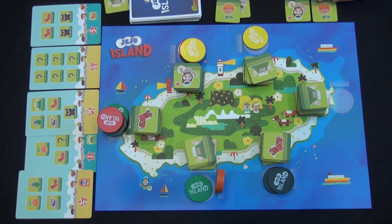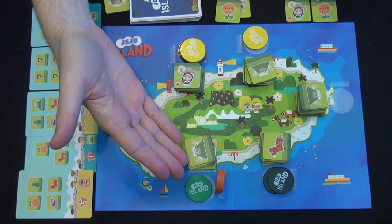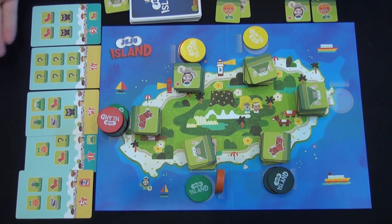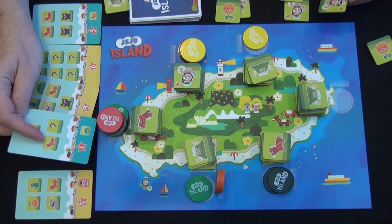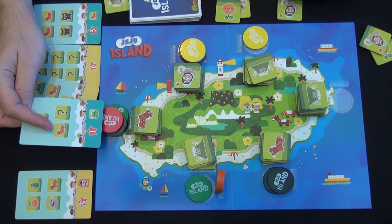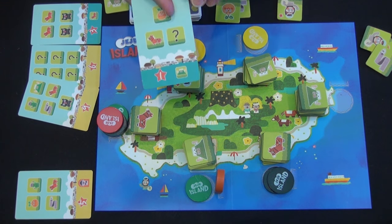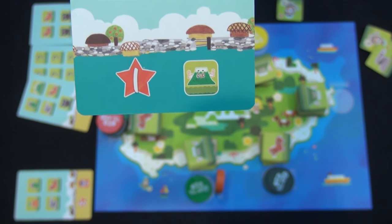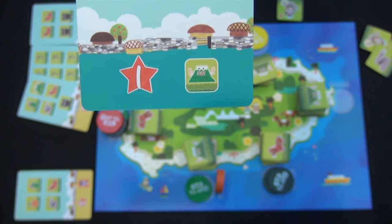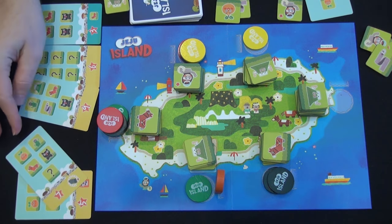Maybe on green's turn, instead of moving — because they're already located at the statue, why would they want to move away? — they decide to buy one of these cards. So green will spend an orange, a joker for the pony, and the eel for the question mark, and get this card worth one point at the end of the game. But more importantly, it lets them forego the cost of paying a mountain anytime they buy a card with a mountain. And gamers know how good free things are. Then a new card is turned over.